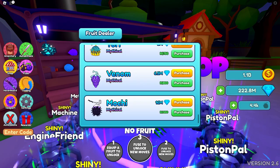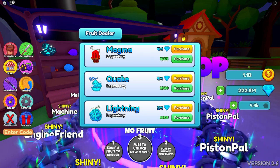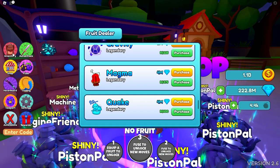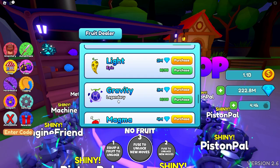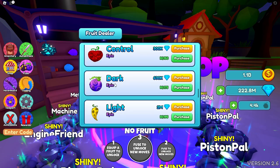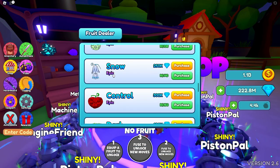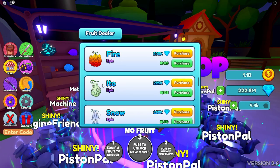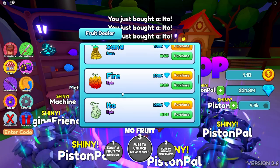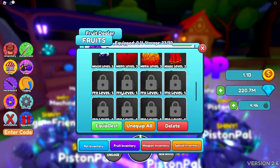We need to craft a bunch of these fruits. I kind of suck at pronouncing them, so yeah. We have mochi maxed out, venom maxed out, tori maxed out, lightning maxed out, quake maxed out, magma maxed out, gravity maxed out, zushi, light, dark, control, snow. This one is brand new so I do need it — that's nine I need to craft.